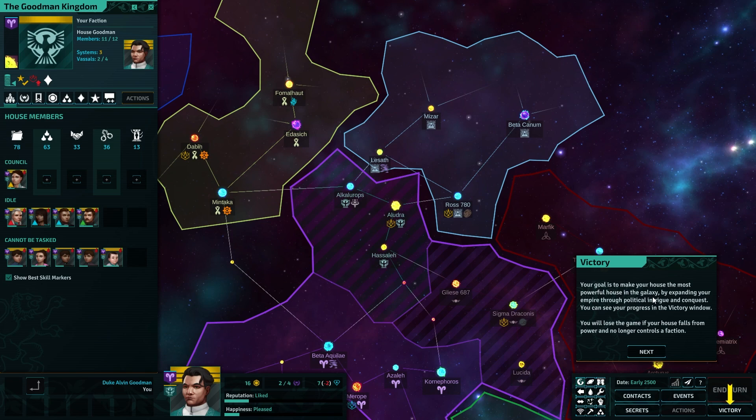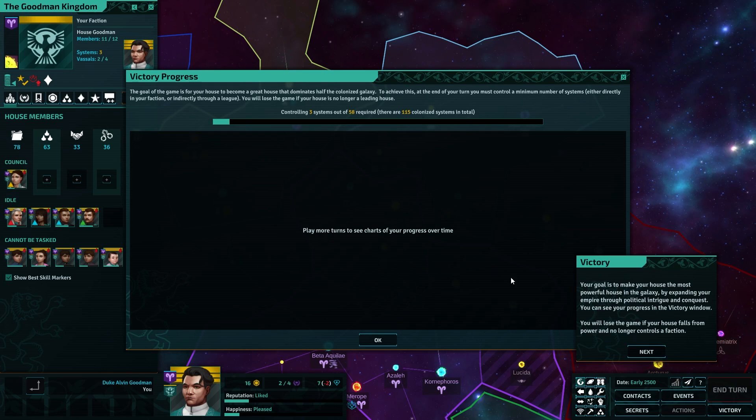Your goal is to make your house the most powerful house in the galaxy by expanding your empire through political intrigue and conquest. You'll lose the game if your house falls from power and no longer controls a faction. Fair enough. Play more turns.